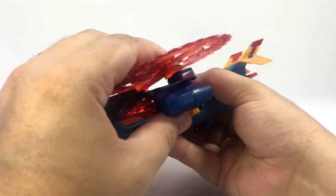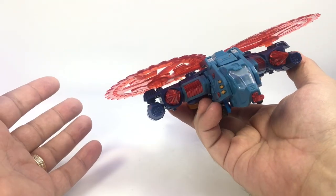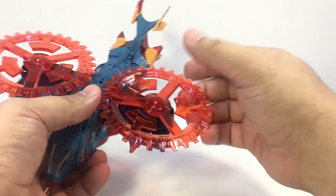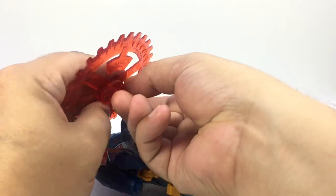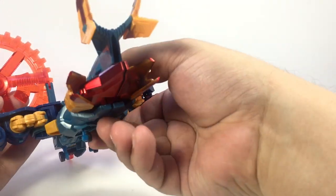These do come as separate pieces in the package and you have to kind of snap them in. They may snap back off to put him back in the box — I haven't tried — just with translucent plastic and the fact that I can't get a good grip on this to try and pop those off, so I don't want to risk breaking them.